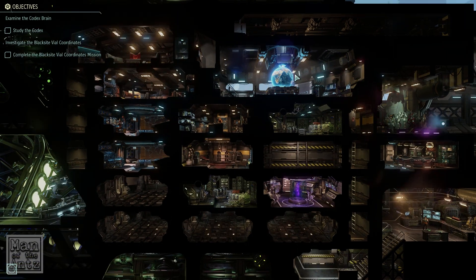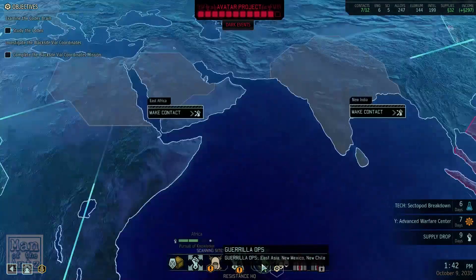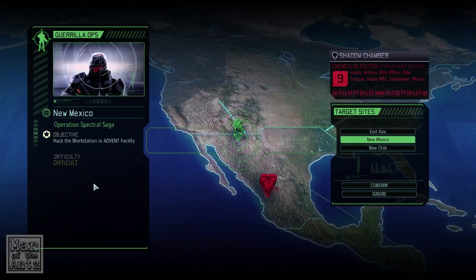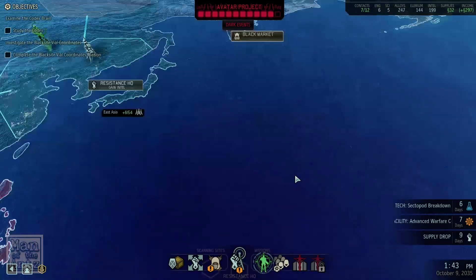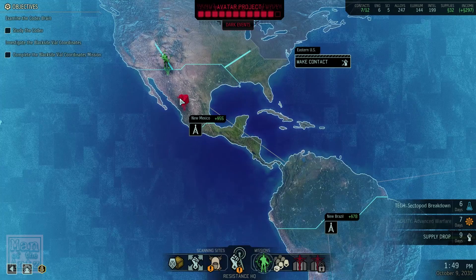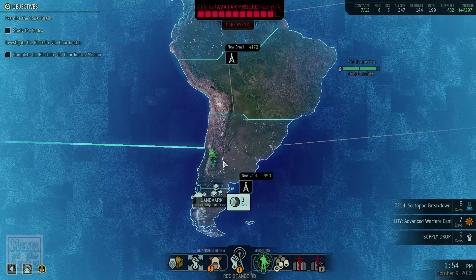Hello and welcome back to The Colony with Man of the Ants. A little bit more XCOM 2 today. So last time I left you with three options of stuff we could do. We have to get that engineer at some point if we can. We had three guerrilla ops missions we could have a go at. And Indy suggested the New Mexico mission for the Intel, which luckily is also the least difficult of the three. It does mean that this dark event which adds two blocks of progress to the Avatar project is still going to be around. But although there's only one block there, we do have access to New Mexico so if it does fill up we can just run over there pretty quickly and do that mission to knock it back down again. So not too big of an issue.